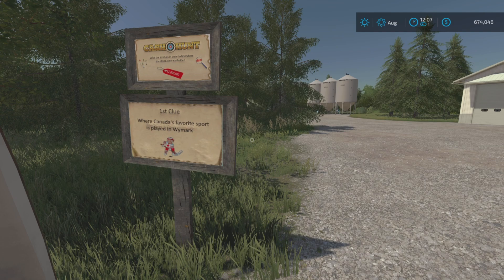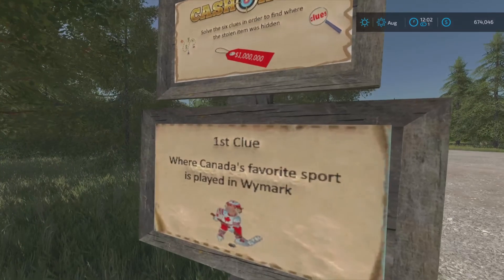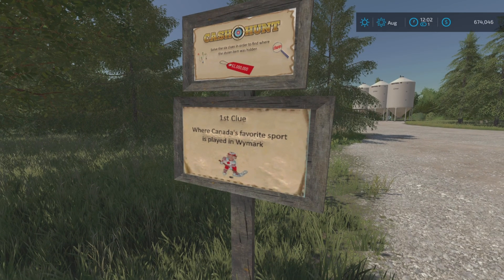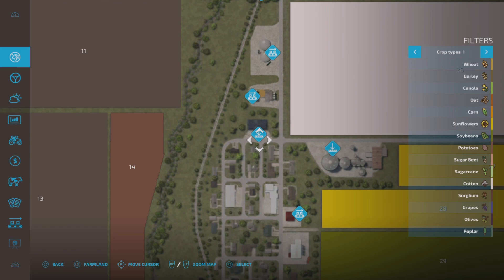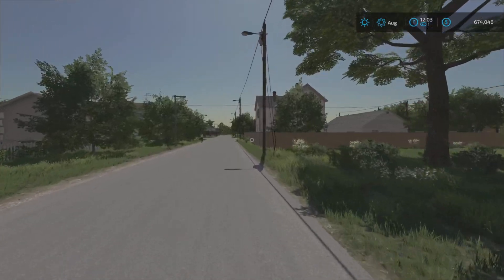We also found the million dollar cash hunt, so I'm going to insert a clip on how to find it. Here's how to find this million dollar cash hunt in Weimar Canada. Our first clue is: where Canada's favorite sport is played in Weimar — that is obviously hockey, which means a hockey arena located in the town.